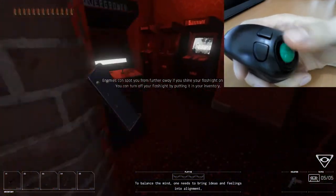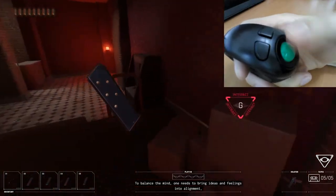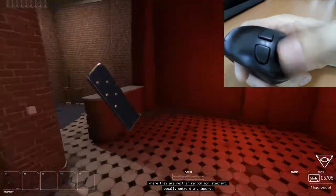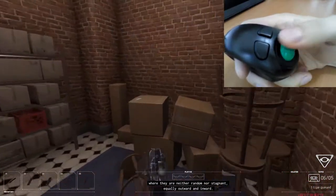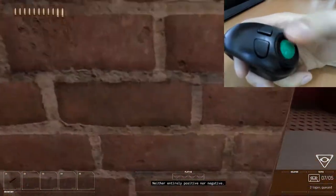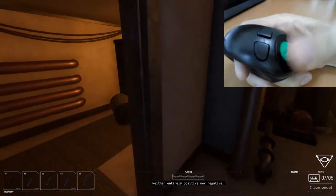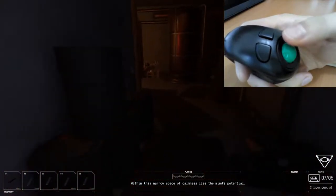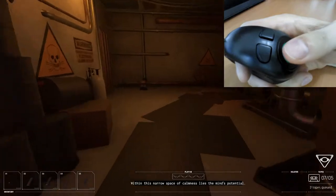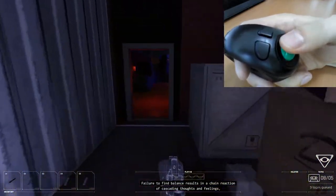To balance the mind, one needs to bring ideas and feelings... Oh, another tape. We don't need it but sure. And another tape. Don't need it. Neither entirely positive nor negative. Within this narrow space of calmness lies the mind's potential. One more target please before we finish this level. The failure to find balance results in a chain reaction of cascading thoughts and feelings.